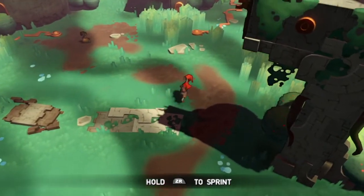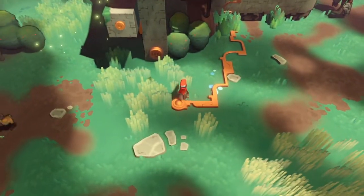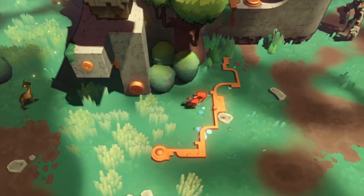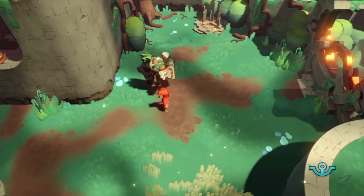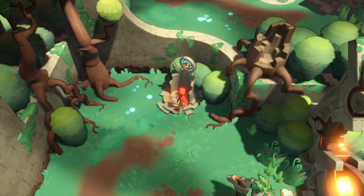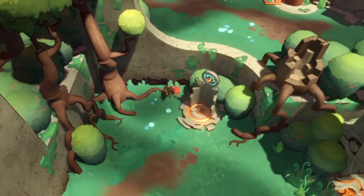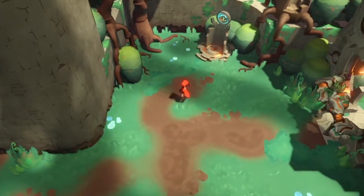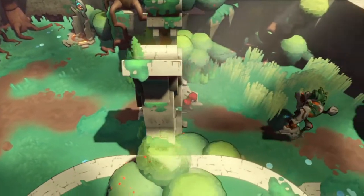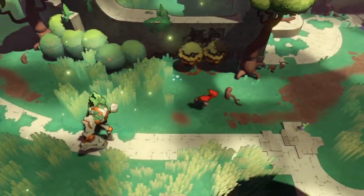I'm playing on a Nintendo Switch Pro Controller, using ZR to sprint. It looks like there's some kind of deer or fauna to the left. I love this cell-shaded look. We've got our friend here pointing, and I'm not sure if it's a portal or what. I now know this is actually a save point — during my first playthrough I wasn't sure what it was. I'm going to follow our big lumbering friend who appears to be providing some direction.